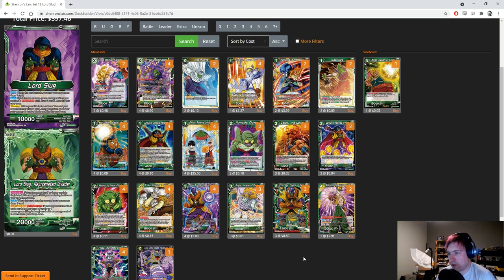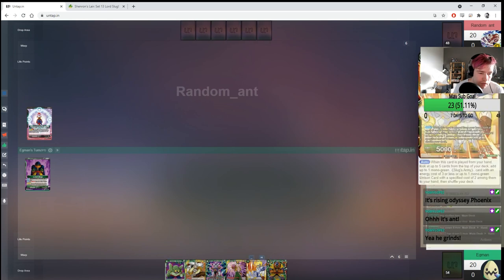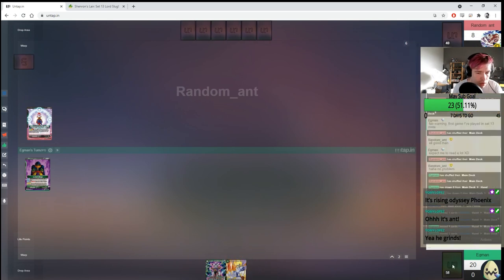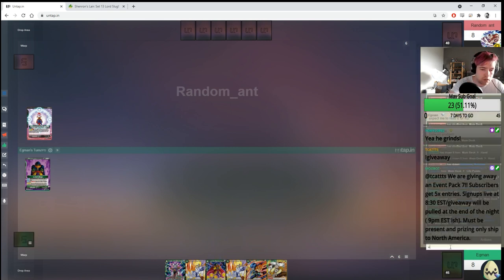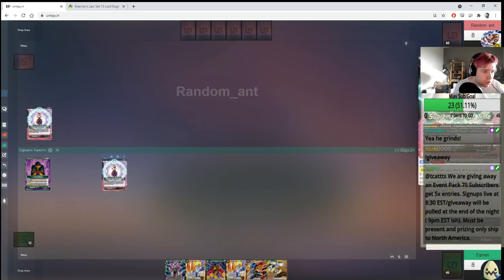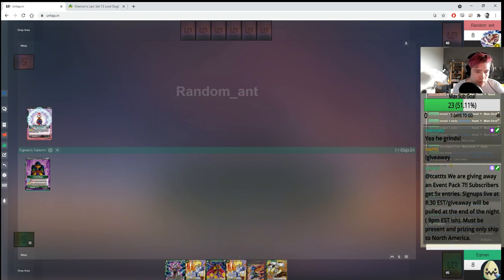That's the generic build — not a lot of changes from my Set 12 build, but some strong points. Now let's go into the match. Here's our match against Random Ant from my stream, playing the new Toa. I hadn't seen the Toa before, but I know that playing a mill strategy against an overrealm deck really helps us out, since they like to fill up the drop area. I'm just reading the card since I hadn't seen it — no shame there.